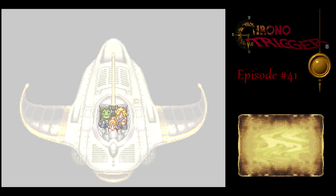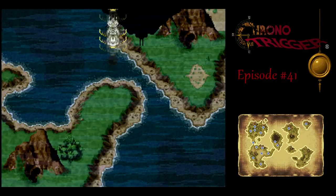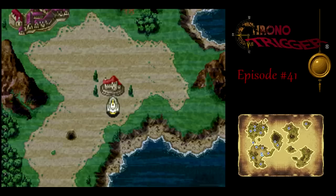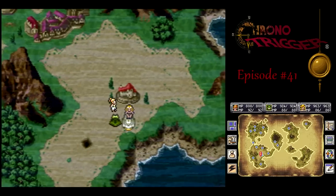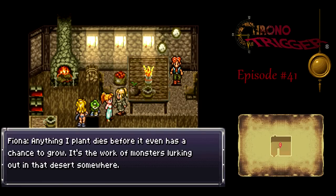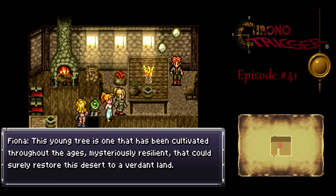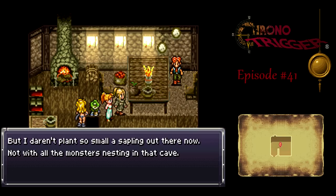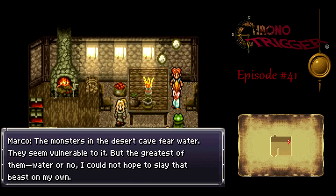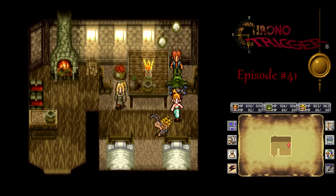Now, in order to start this side quest, you had to have already talked to the lady who got that plant from the Guru of Life and told her to plant it. That way, the sunken desert right there will appear. If that's not there, you gotta go back to that village in 12,000 BC, or what's left of it, and talk to the lady who has that plant — which Fiona has now. Why the sunken desert only appears after getting the plant, I don't know. You would think it would have already worked by now, but apparently we've still gotta deal with them.